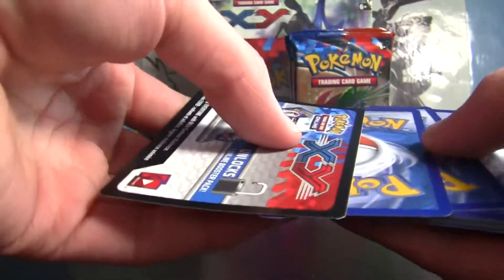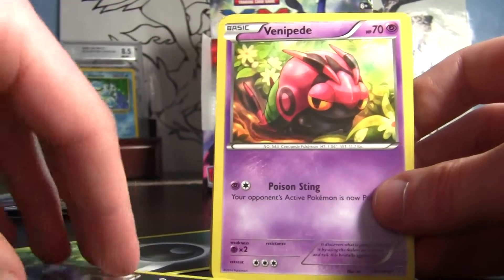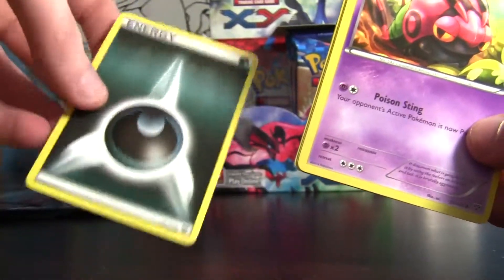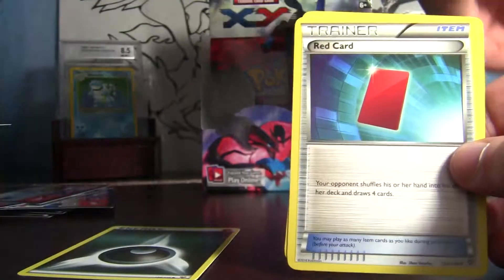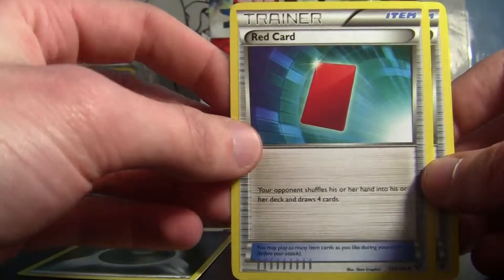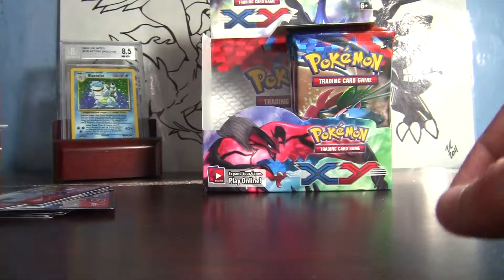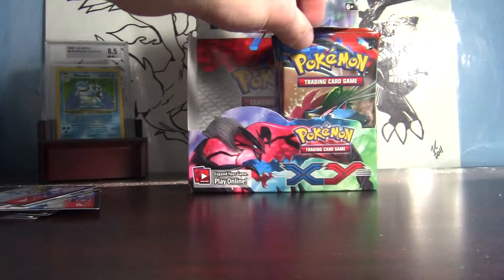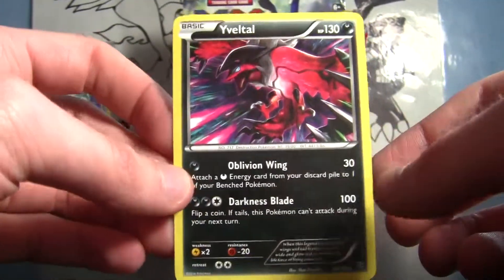Let's see what's in this Blastoise pack. Darkness Energy, Weedle, Zorua to go with that Darkness Energy, Venipede, Skitty. Reverse holo Whirlipede. Then a Red Card — whatever that is — and another Roller Skates. So one of these is my rare. My other uncommon is Delcatty. Here's my rare — Eviolite rare! Why is that not a holo? Wow, that should so be a holo.